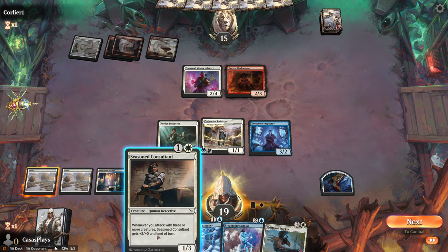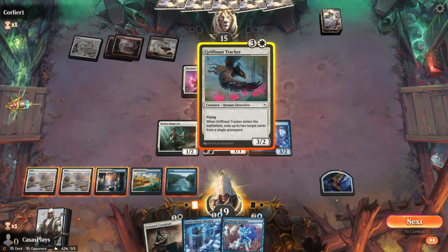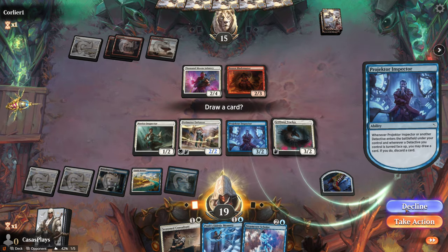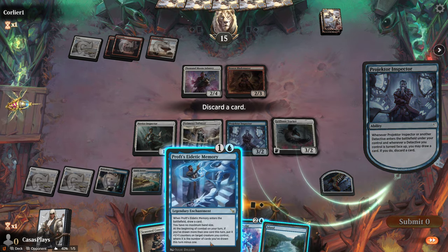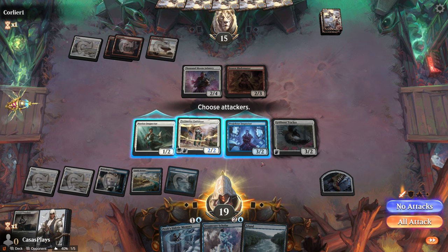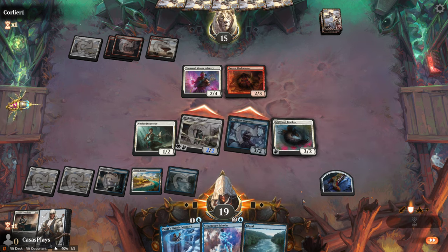Whenever you attack with three or more creatures, Seasoned Sultan gets plus two until end of turn. Draw two cards and discard two cards unless you discard an instant or sorcery card or creature card. Take down this one — exile up to two target cards from a single graveyard. You may draw a card if you do, then discard a card — sure, we'll take that one. No maximum hand size. I'm going to discard this one.